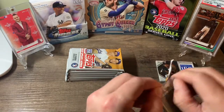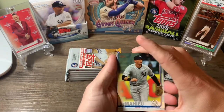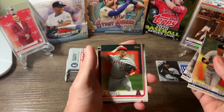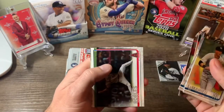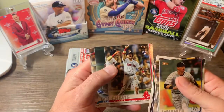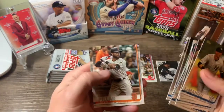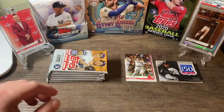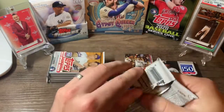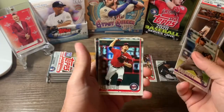Seven packs, 14 cards a pack, hoping to pull some decent rookie toughies — Guerrero. Let's see what we get: DJ LeMahieu, Galvis, Alex Jackson rookie, Trevor Cahill, Ryan Hensley rookie, Homer Bailey, Willie Mays, oh — Michael Chavis rookie, that's a good one, I like that card. Nice card. Brad Boxberger, Chris Brine All-Star, Kevin Pilar, and Carlos Santana. First pack done, not bad.